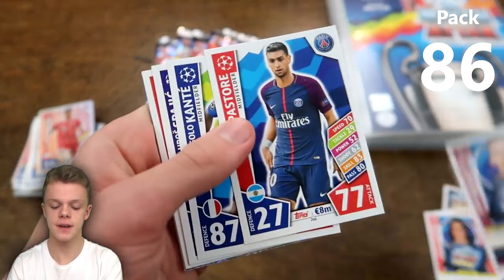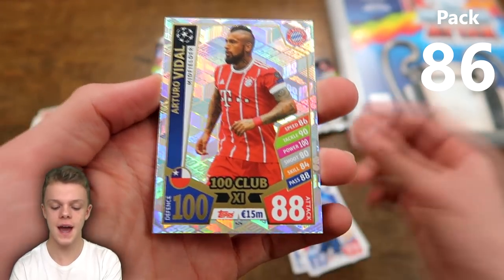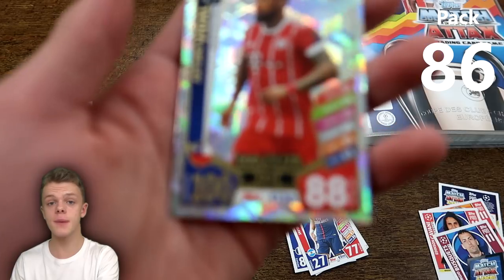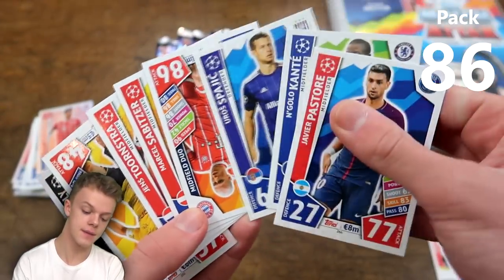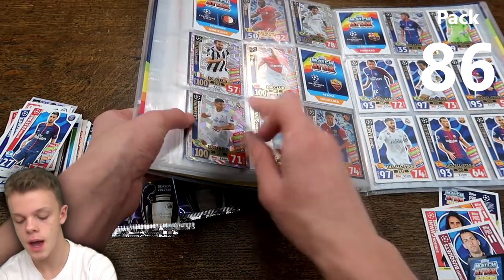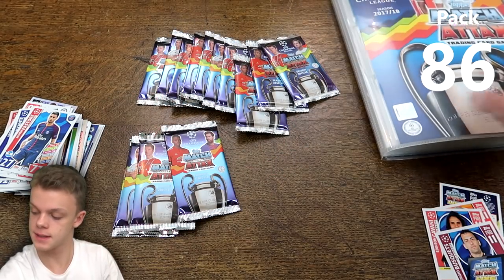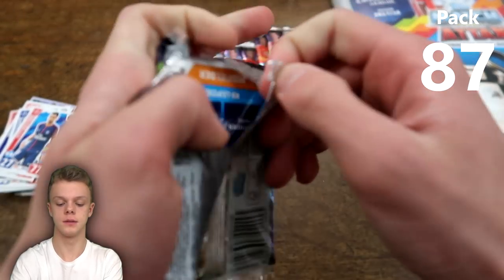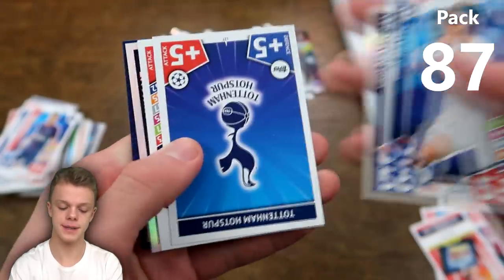Still no needs in the first six or so packs of this final section. Then a need: 100 Club Arturo Vidal with 100 on defence and 88 on attack — our 7th different 100 Club of today's opening, just under 70% complete in that set. Sticking that straight into the binder — 100 Clubs now about 63% complete, up from 55%. Next: Robin's code card, Naby Keita man of the match — unfortunately not a need. Then: Juan Cuadrado and James Milner! Never been so happy to get a James Milner card — 78 on defence and 65 on attack for the Liverpudlian.